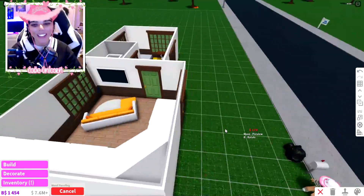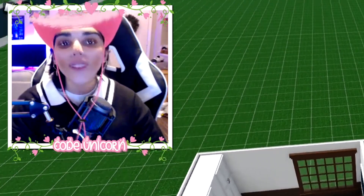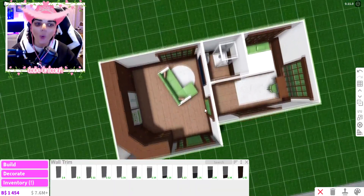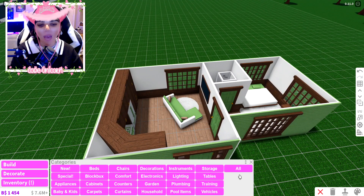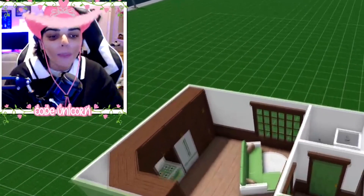You know what, I'm gonna go with it. That was 45 items, which means I only have five more left. I made a boo-boo adding all these wall trimmings. I wanted to add a little island to the kitchen, but then I realized — oh my gosh, I need lights!